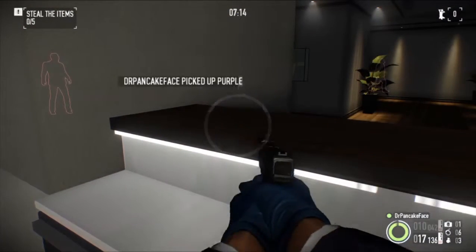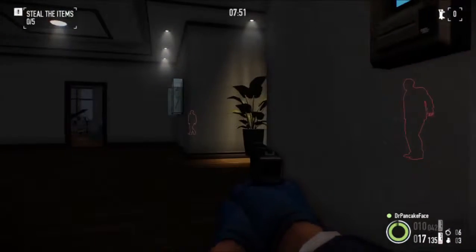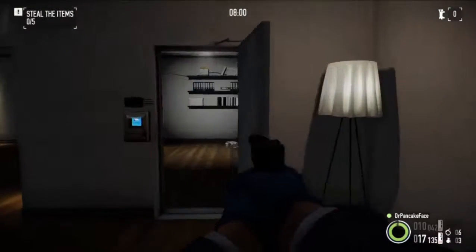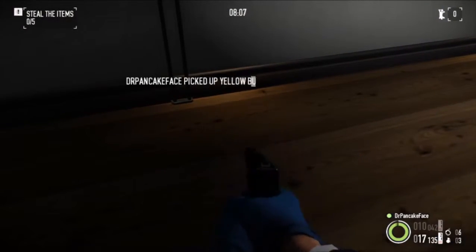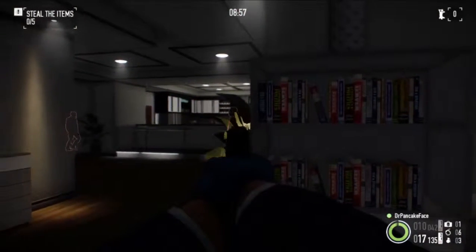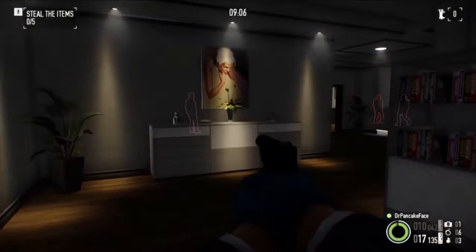Here we got package number 16. We are on the bottom floor in the server room next to the kitchen — there's the kitchen, there's the main lounge area, there's the stairs down to the bottom floor. Right in this server room, we got package number 16. Here we got package number 17 — on the bottom floor. There's the kitchen, there's the main area, here are the stairs from the middle floor. Right over here we got package number 17.